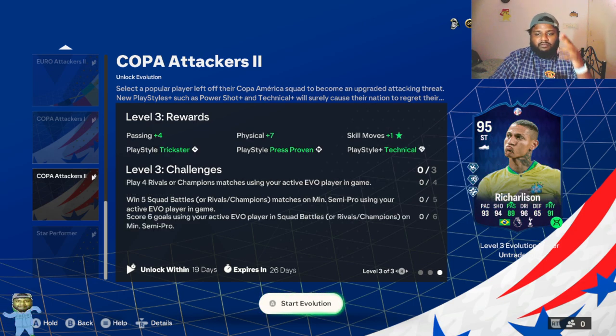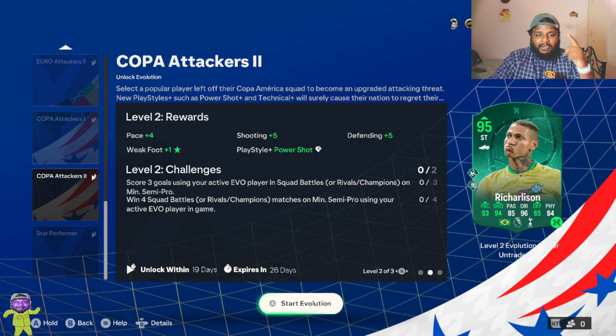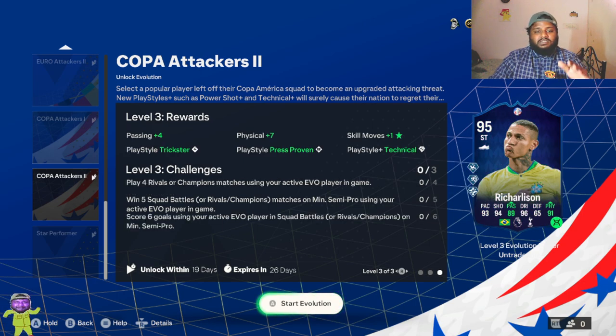Completing level one gives you a 90-rated card. For level two completion you get a 95-rated evolution-in-progress card. The level two boosts are in pace, shooting, and defense. To complete level two challenges, you have to win four squad battles, score three goals with the 90-rated card, and win four squad battles or rivals while having that player in your squad.